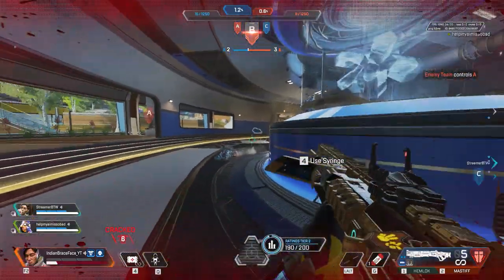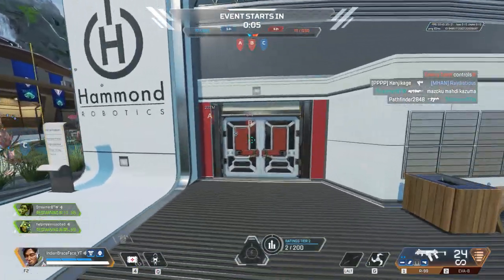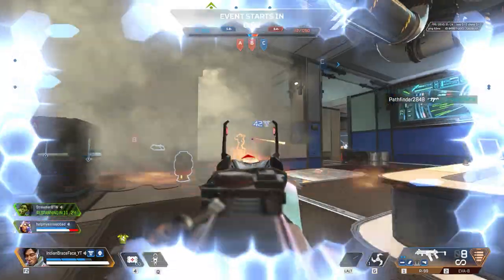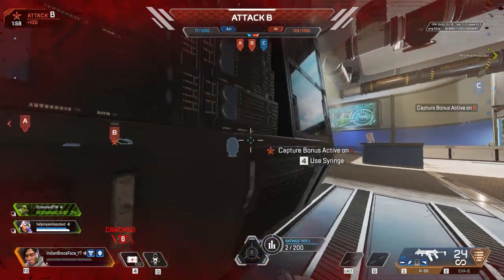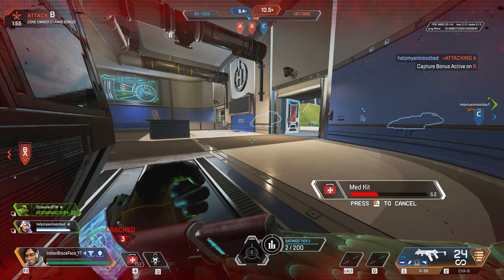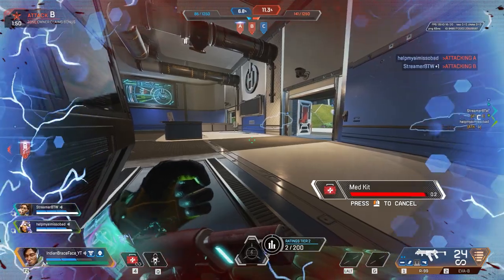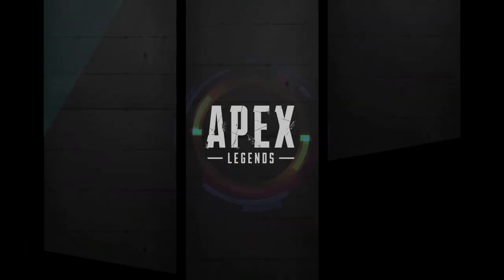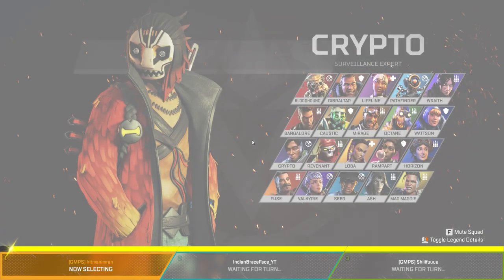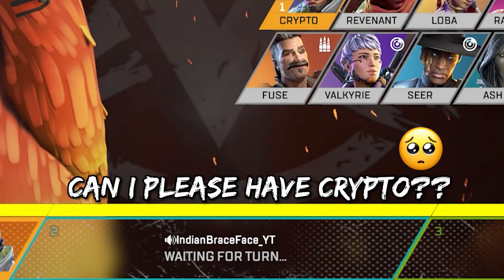The pros of this buff are that Crypto will definitely become more popular, especially in high-level ranked and competitive Apex. If most teams have a Crypto, then Gibby will be useless because Crypto will easily counter those late-game Gibby bubbles. And with his EMP radius increased by 50%, that's a massive improvement. The only con of this change is that Crypto now has a higher chance of getting taken in the character select screen.